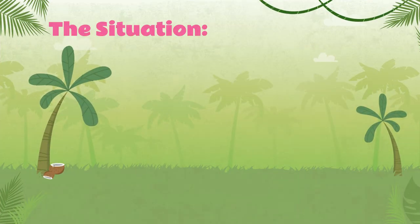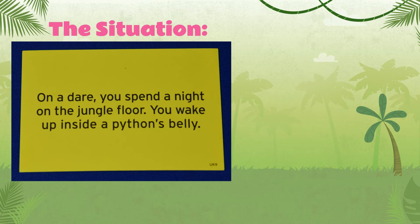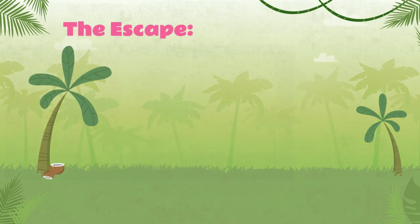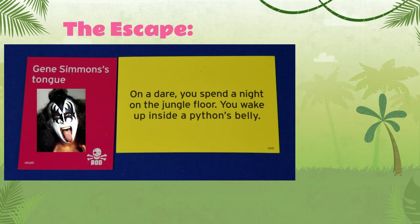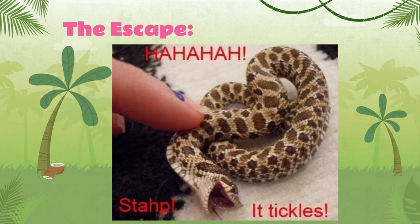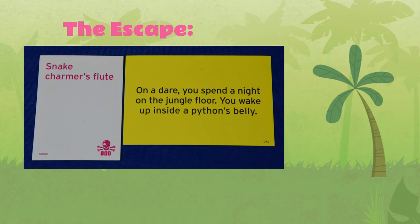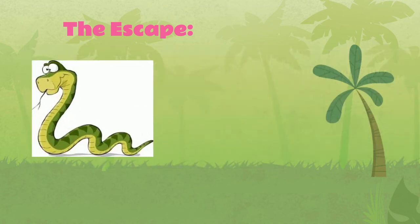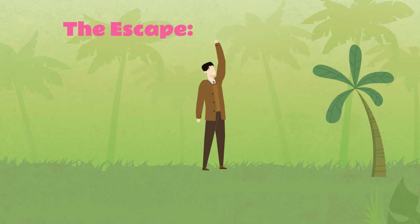For example, the Doom card says: 'On a dare, you spend the night on the jungle floor. You wake up inside a python's belly. Oh no! How will you escape?' Luckily, I have Gene Simmons' tongue, which I will use to tickle the inside of the python's belly and make him feel a bit queasy until he pukes me back out. Or maybe you'll choose the Snake Charmer's Flute, which you always have with you for such a situation, and being able to play the Tube Snake Boogie by ZZ Top starts the snake dancing, but he's had such a big meal that it loosens his bowels and empties his stomach, leaving you only slightly digested.